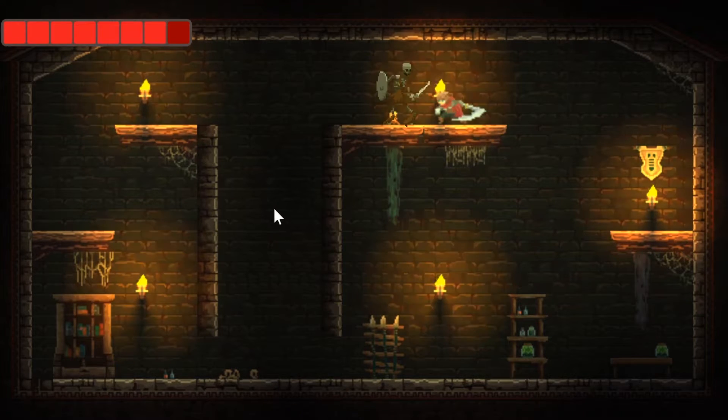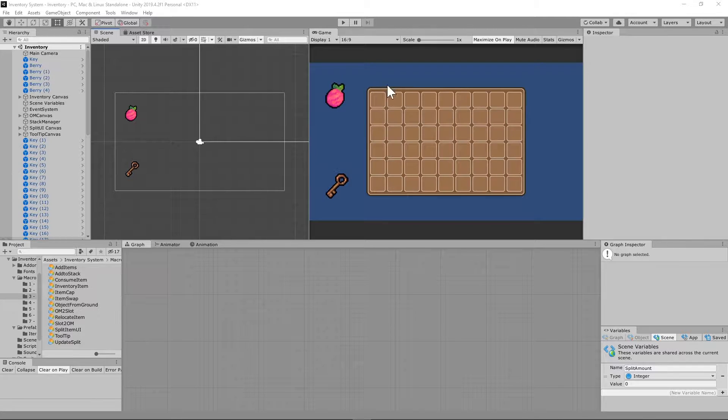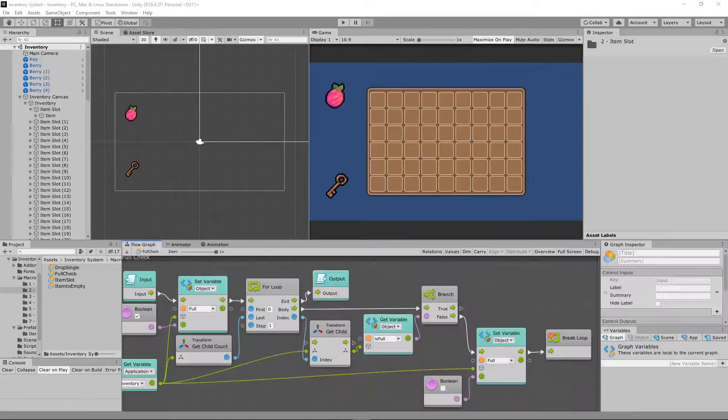With that out of the way, let's get started with this build. For this part, we're going to create some new flow macros as well as modify some existing ones. As items come into our inventory, we need to check if there's an open slot. If there's no open slot, we check all filled slots to see if it's the same item, and if so, whether there's room.